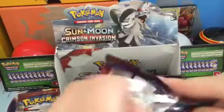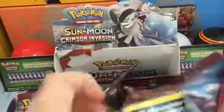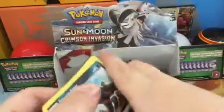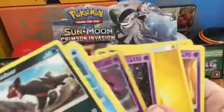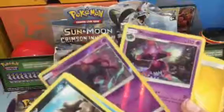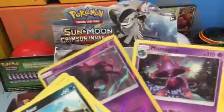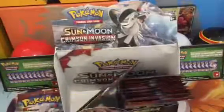This is our sixth pack. Okay, code — reverse rare! Look at that, look at this! That's pretty cool, gotta admit. And a Houndoom — like a ghost type pack.